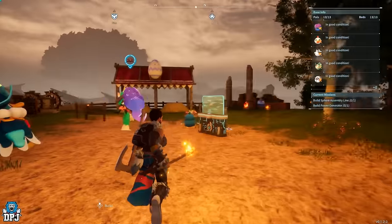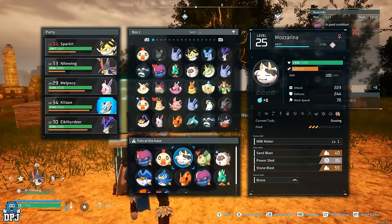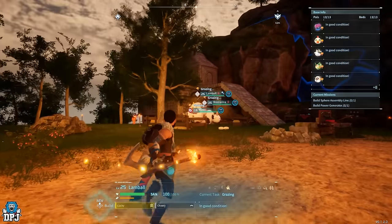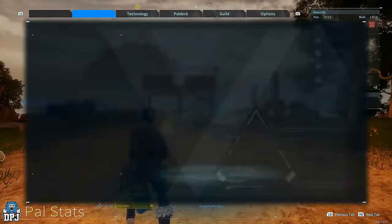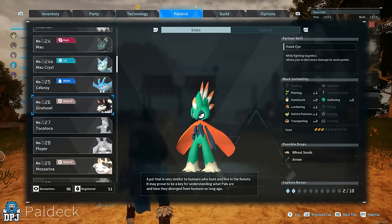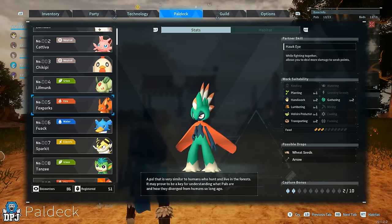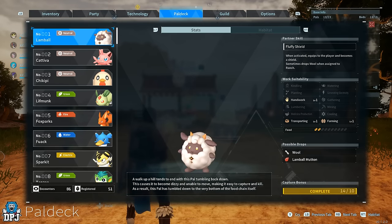There are certain powers that, if you apply them to your power deck and set them at the base, will quite frequently drop the materials listed in their possible drops. For example, the Lambo's possible drops are wool and Lambo mutton. The mutton probably only comes from killing them in the wild, but the wool it will drop for you — though it isn't quite that simple.